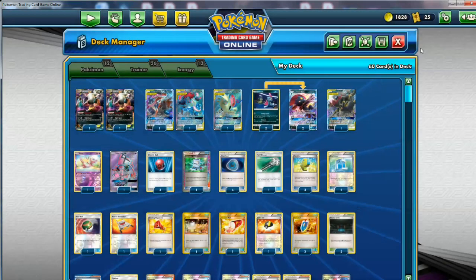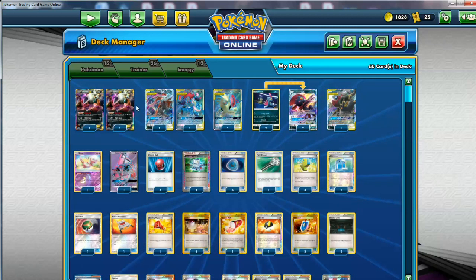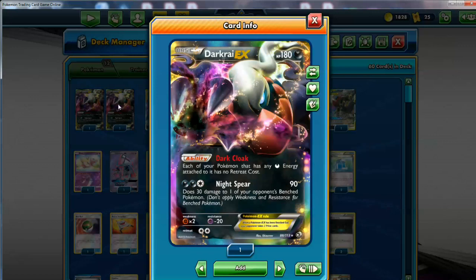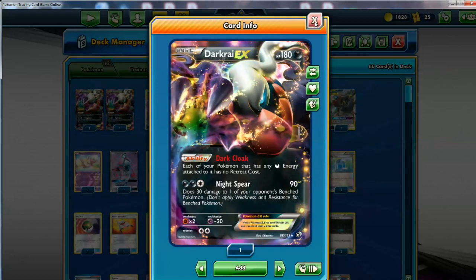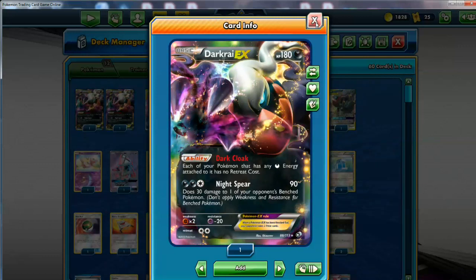The last Pokemon you're not really going to attack with, but he's in here for support. The last Dark Dude is this Darkrai EX — I like having this guy around. Two might be overkill for some people, but I want to make sure he's on the bench. If he dies, I have another one, or if he gets prized, I have another one. Dark Cloak. You don't ever want to use Night Spear these days — it's just too risky. He's probably going to die, and doing 120 total isn't good.